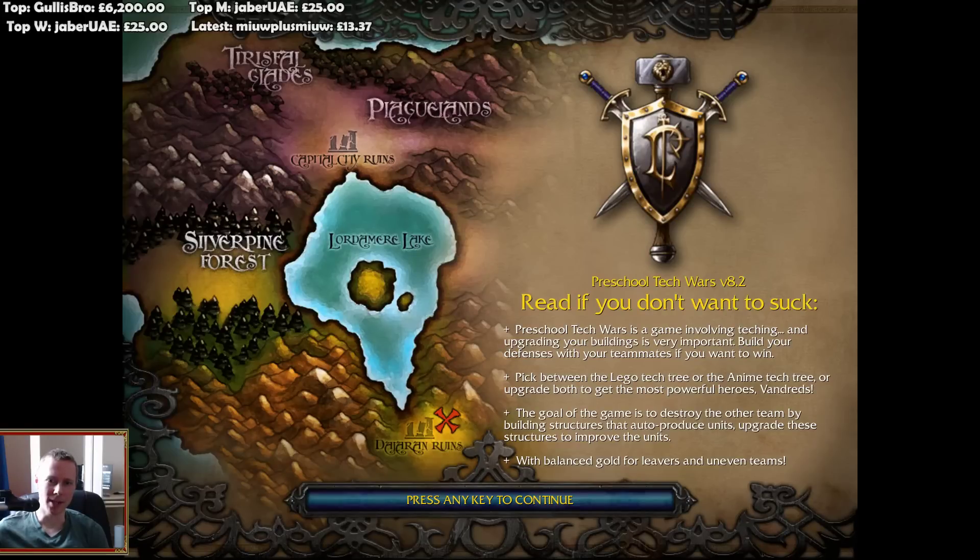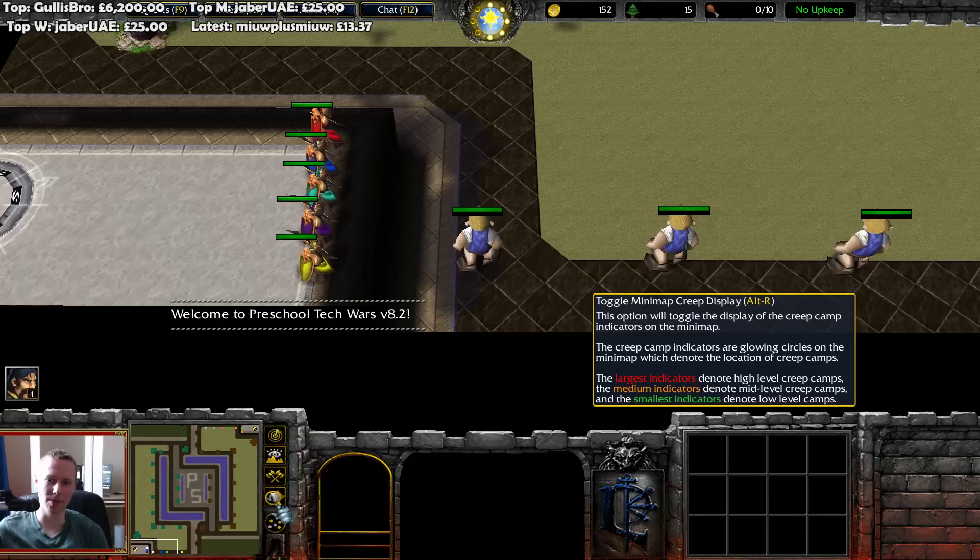Preschool Tech Wars is a game involving Tekken where upgrading your buildings is very important. Build your defenses with your teammates if you want to win. The goal of the game is to destroy the other team by building structures that auto-produce units. Upgrade these structures to improve the units.